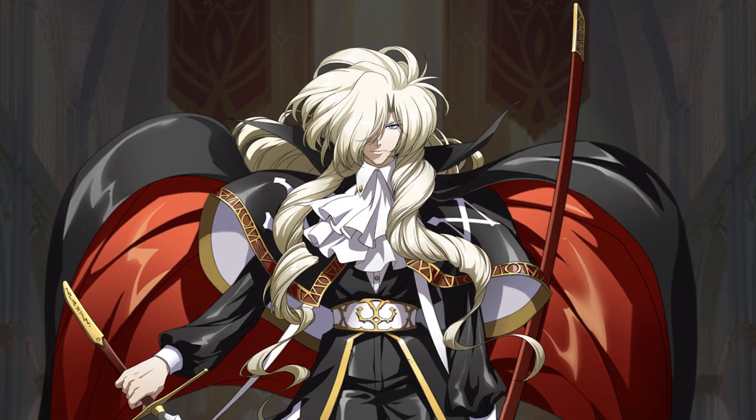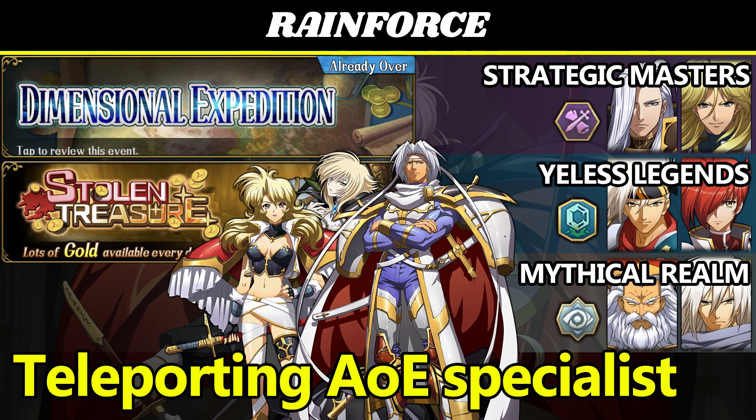Next up, we have Rainforce, who's a teleporting, acting-again AoE specialist. When he does damage, he gets a stat boost, stackable up to +28% to all stats at 6-star. When he tops out at 7 stacks, he acts again, then teleports back to the nearest ally, and all those stacks are wiped so you can start over. His 3-cost skill piles fixed damage debuffs on enemies, and immediately resets its cooldown if you damage 3 of them, which is probably not too hard with a 3-line AoE.